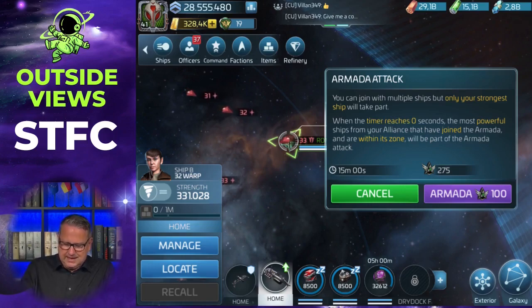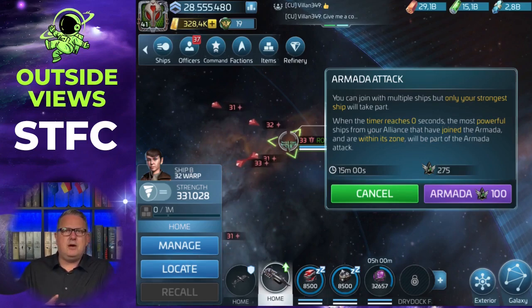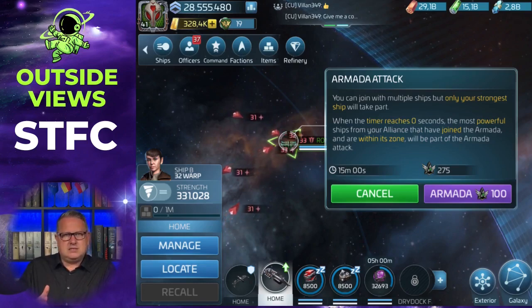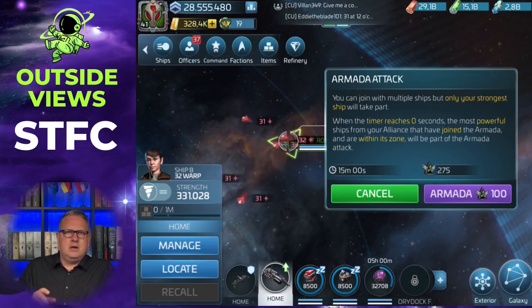The time of the armada until it starts after you've launched is 15 minutes. So everybody from your alliance has 15 minutes to get there and take part in the armada. Armadas only work within one alliance — that's why I said alliance. You can't do armadas with people from other alliances.